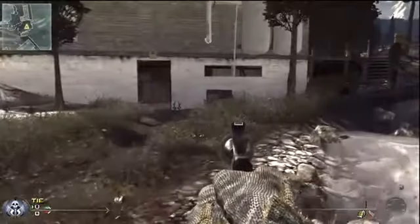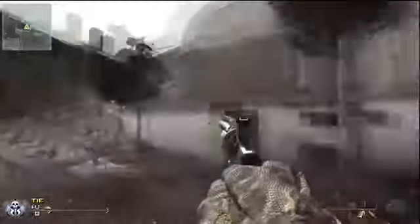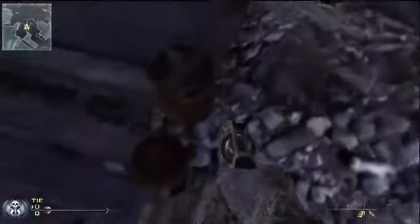What up guys, the modder here, and I'm going to show you how to hit a MW2 mount on the map Estate. First you want to come to the back by the greenhouse and walk down here to the wooden staircase thing — there are two wooden things sticking out of the ground.